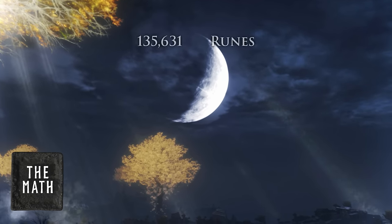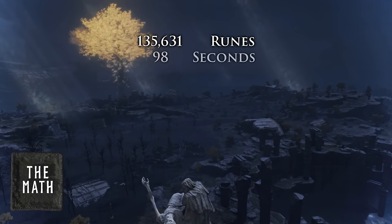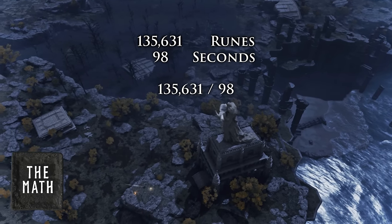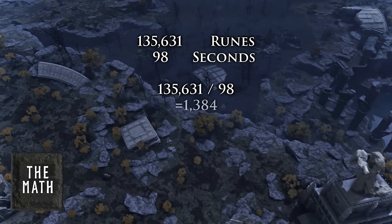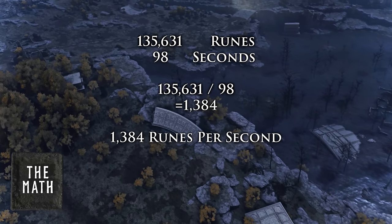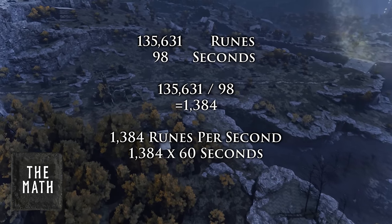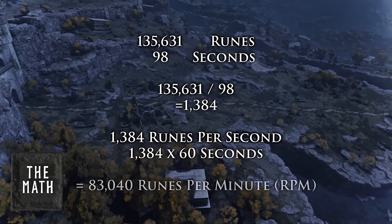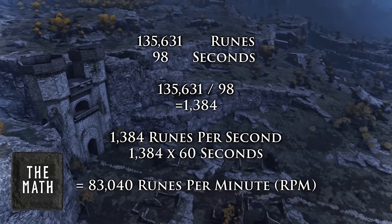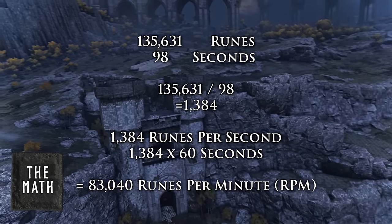Now let's cover the math so you can break down your own rune farms. All you need to do is look at the amount of runes you made while farming, then look at the time it took and convert it into seconds. Divide your runes by that number of seconds to get runes per second, then multiply by 60 to convert to runes per minute. At that point you can compare any farm you found in the game to any other rune farm — and hopefully you can come to the comments and share an even better farm that wasn't covered here.